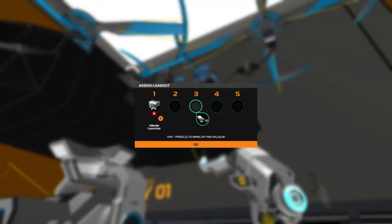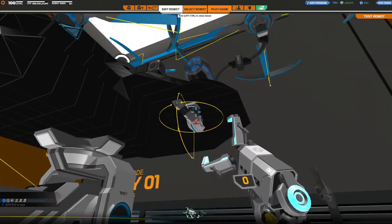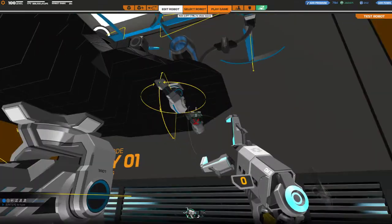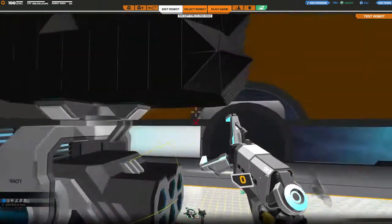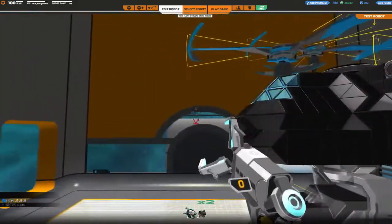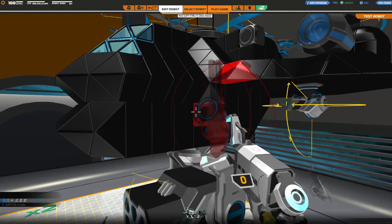For the first time ever in RoboCraft history, we now have a loadout. How does the loadout work? As you just saw when I put those lasers on, I had this option. Right now I've got missile launchers and laser blasters, which means I can switch between them. You can also have tesla blades, plasma cannons, and rail guns — technically you can put whatever you want on here and it all fits into the loadout.